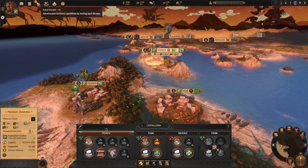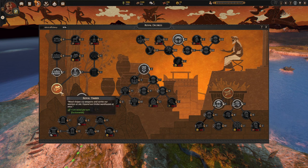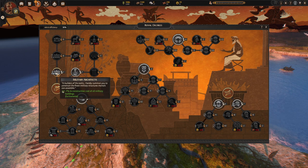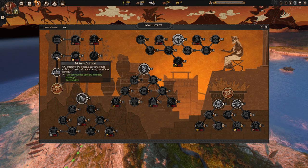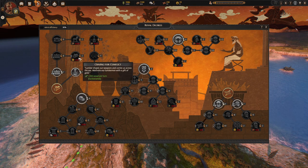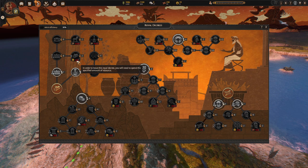You have stone, food, and you will have bronze. The one thing you don't have is wood. Go to Royal Decrees - this is your research and it's going to be really important. You'll notice you have Royal Timber. Something you can do to cheapen the cost of everything is to go Military Architects and Military Builders - this allows you to build military buildings faster and also get Craving for Conflict, which costs 300 gold.